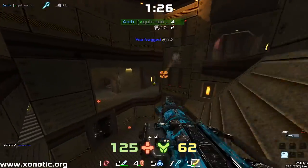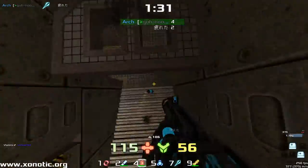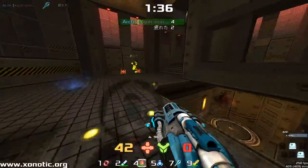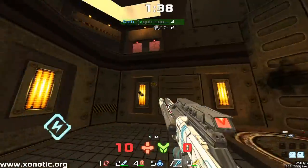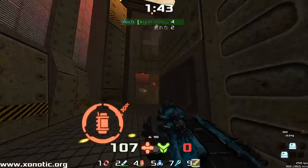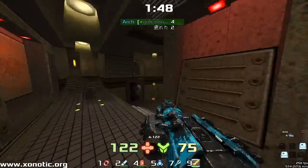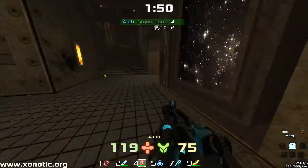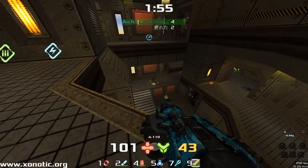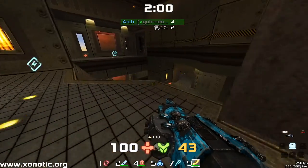Arch is an absolute master of predictive shots like that — pointing the shot where the guy might be and shooting, not aiming. There's no aiming for Arch with the necks, which is the proper way to do it. Unreal Tournament insta-gib players will tell you that if you want to hit someone, point where they're probably going to be, wait for them to walk into your crosshair, and click. And it works very, very well. Try it next time you're playing with the vortex.